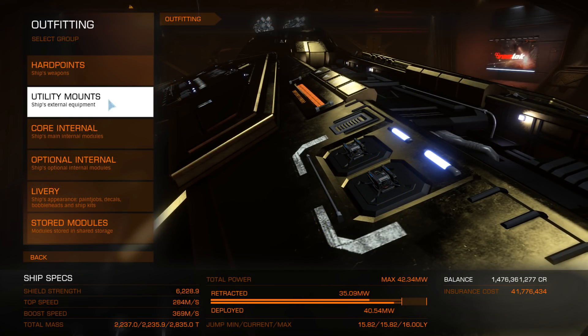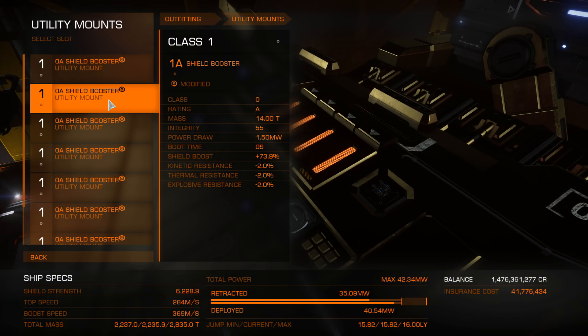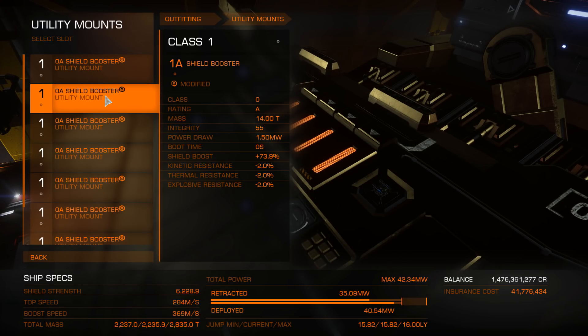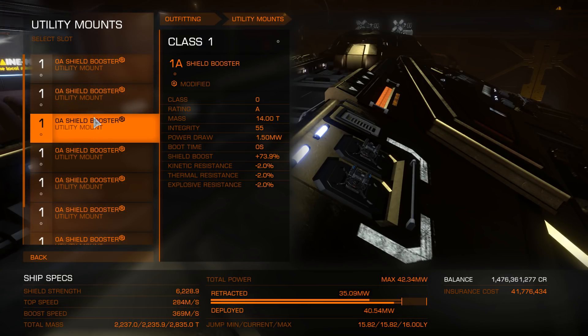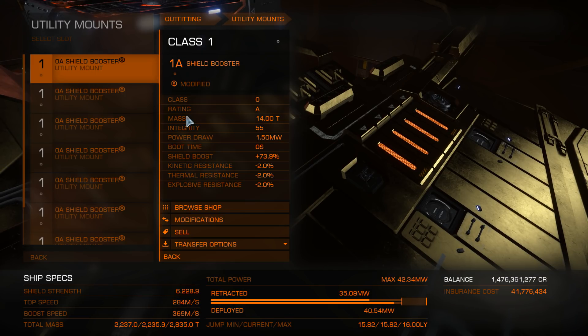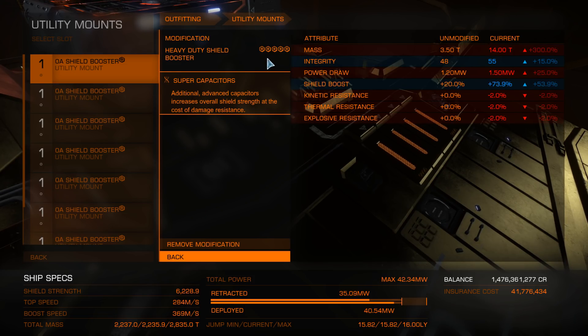Onto the utility mounts — we have shield boosters up to the hilt, nothing but shield boosters. They do have different configurations so bear with me. The top four are all heavy duty grade 5 with super capacitors on every single one. The reason I went for these is because it's raw megajoules, but don't worry — we're going to be balancing out the resistances a little bit later on.